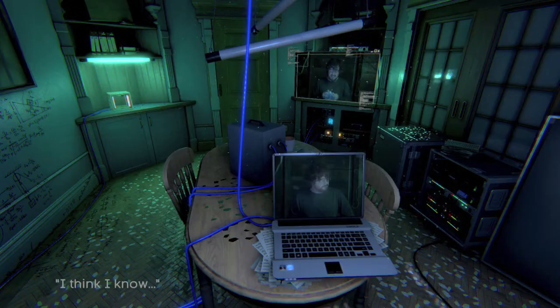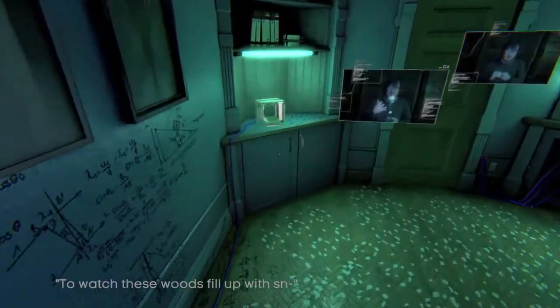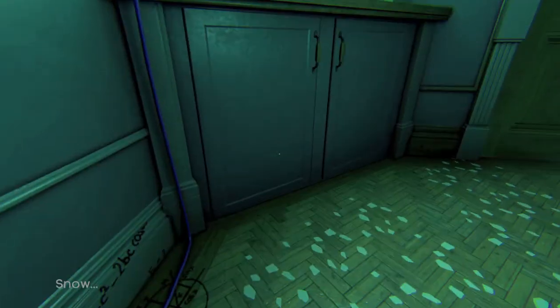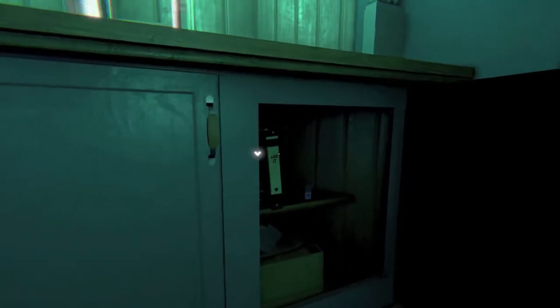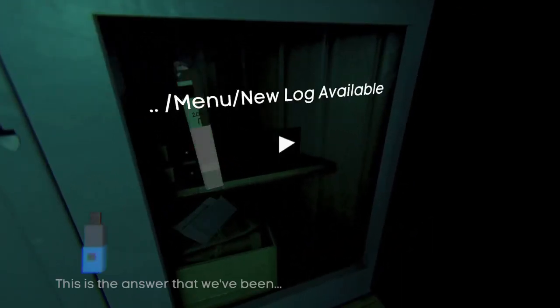Then there is going to be a break in the story, so you are going to do some stuff. Once you end up in the dining room, you are going to do a puzzle. Once you figure out the puzzle, look underneath this 3D printer right here. Open up the cupboard — the one on the right is going to have another thumb drive. Make sure you pick that up.